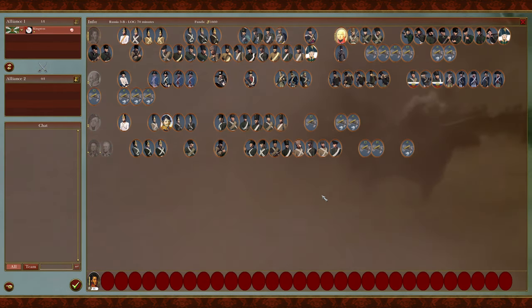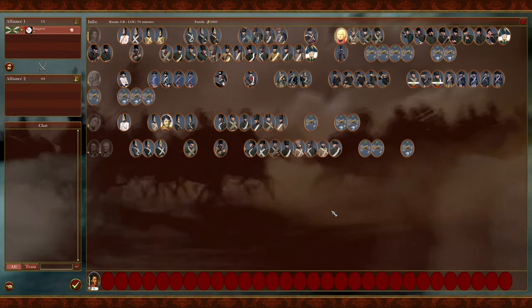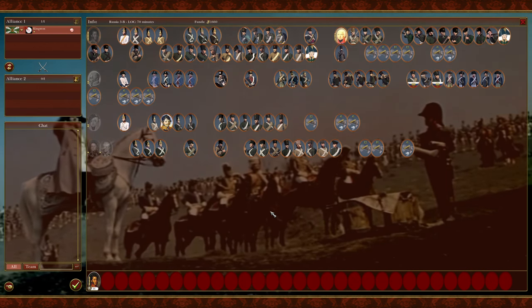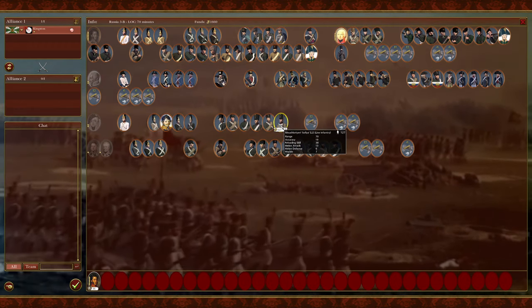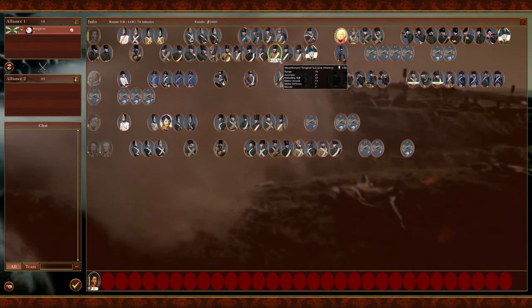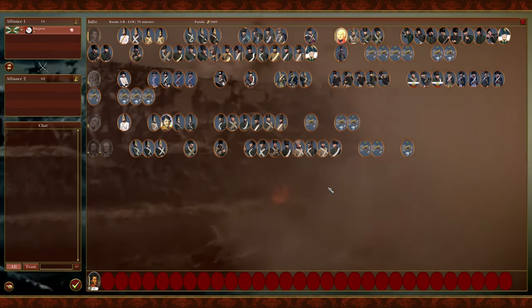Now obviously with a Russia 9 build, you gotta decide what your playstyle is. Are you gonna try to use it for shooting or for melee? Honestly, usually you're gonna do best if you want to charge into melee. You gotta be careful obviously — the morale of most units, most of your cheaper units isn't the greatest. Like I said, it has been improved. You have morale usually of 5 to 7 when it comes to Russia.